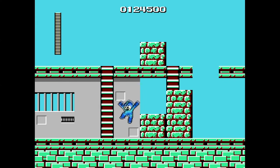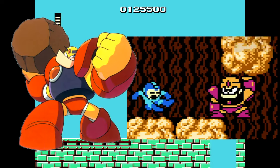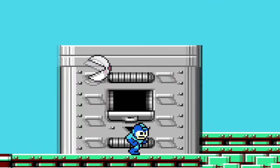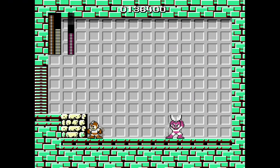Compared to Guts Man's level, Cut Man's is a little less thematic. Like, Guts Man's all about muscle and he throws rocks and stuff, so yeah, construction site totally fits. But Cut Man's stage is just kind of generic, and I don't really... oh shit, a box full of scissors! Okay, yeah, I guess it's fine. Of course, Cut Man is weak to super arm, because rock beats scissors.